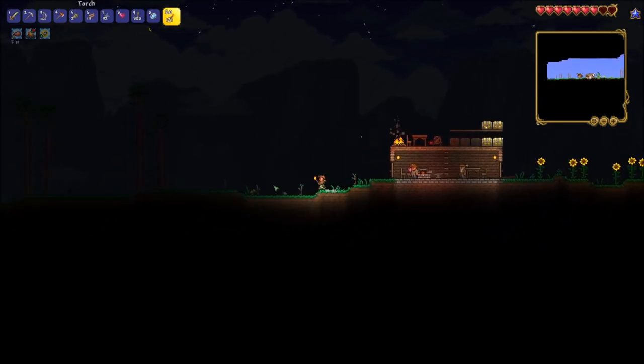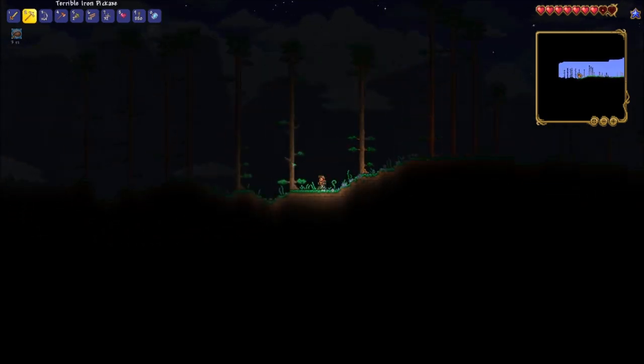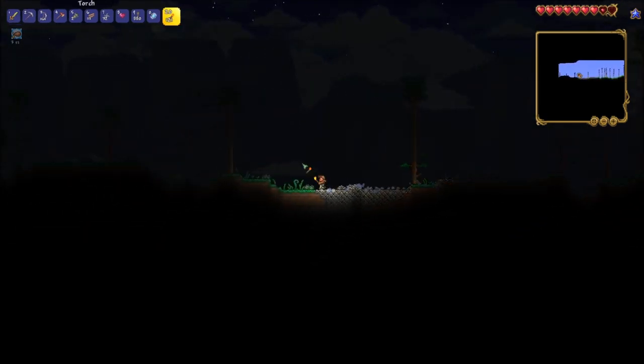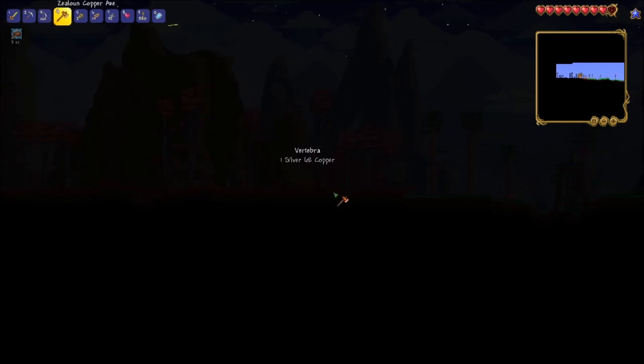Now that we're home, it's time to explore what's on the left side of the world. As I explore further to the left, I soon hit a roadblock. This biome is known as the crimson — it contains some of the toughest monsters in this game and is not somewhere that a new player wants to be.